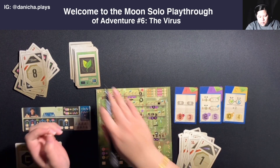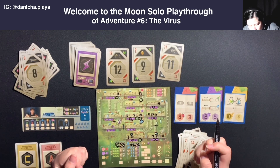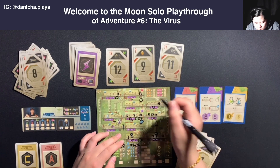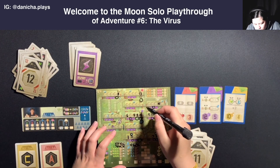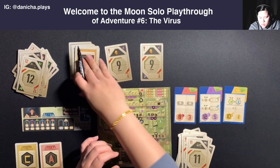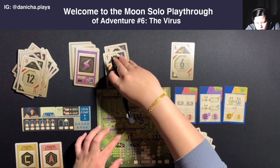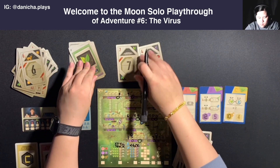Because I activated these viruses, I want to try to block off some walkways. I'll do that one. Plant, plant, robot - I'll do a nine with robot, using the robot action, and mark this. Nine, nine, and six with energy, energy, and astronaut. Mark here, gain an energy, and astronaut goes to Astra.